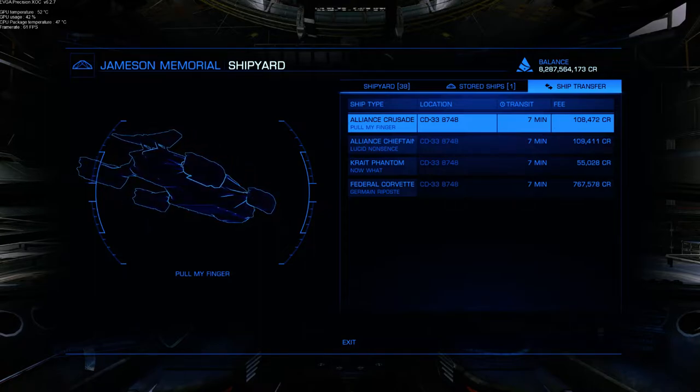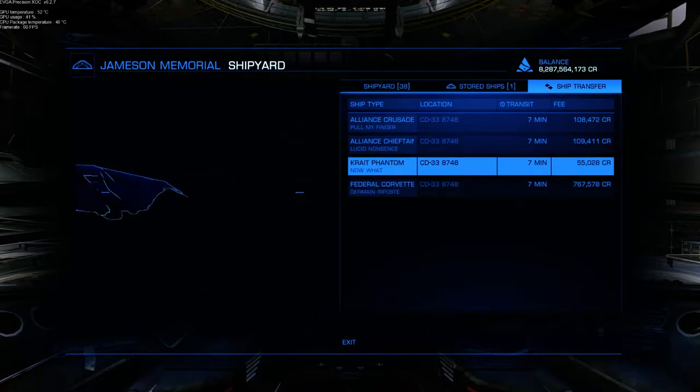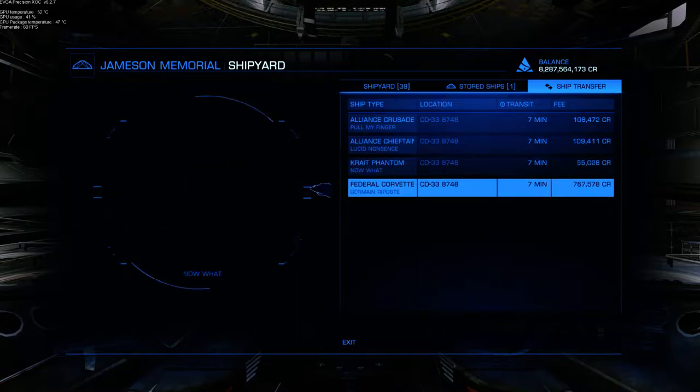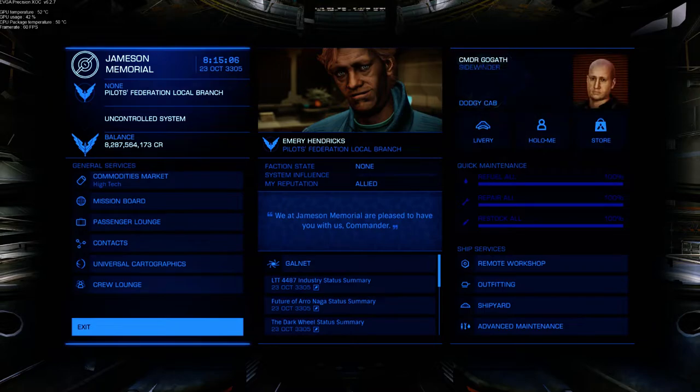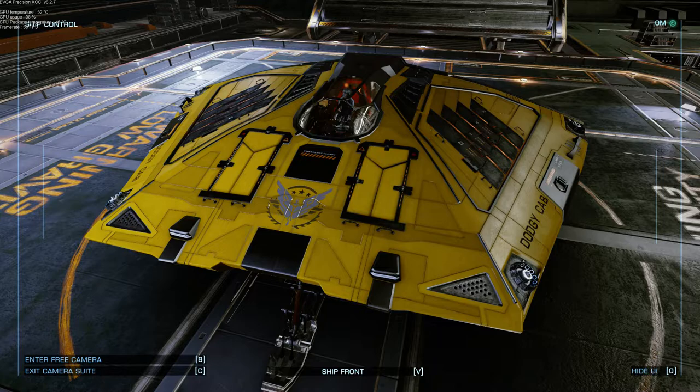So what you do then — as you can see the Corvettes are 0.7 of a billion — these are probably cheap enough to bring them over if it's not too far. What you want is one of these: a dodgy cab. Basically, you do it up as an Explorer. It needs a fuel scoop, because you might be wanting it to go quite a long way. You'll only be able to put a class 2 fuel scoop on it, but that's not really a problem. It's only got a little tank, so it'll still fill up in a reasonable amount of time.